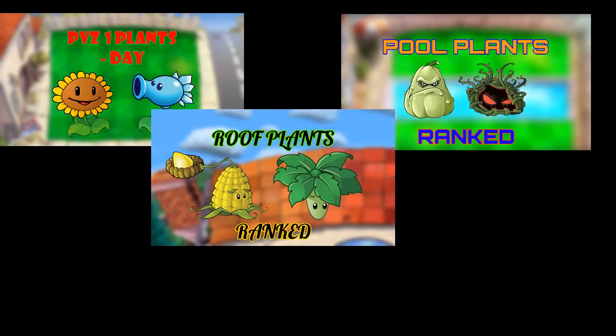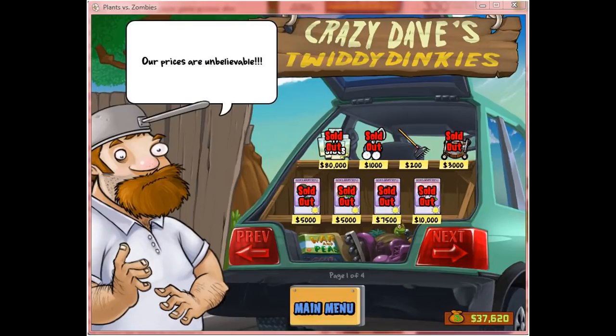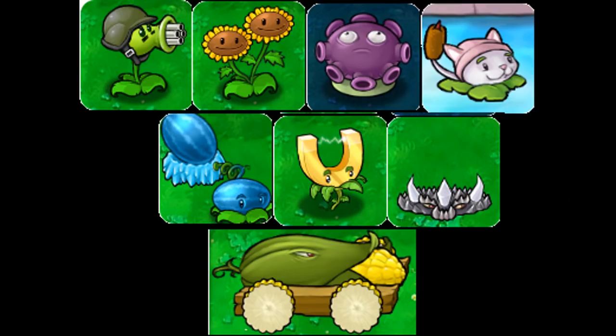Now I've covered all of the world-obtained plants in these videos, and I've got 9 of them left — all of the store-bought plants from Crazy Dave's Twiddydinkies, which is still a stupid name, but whatever. These are all of the upgrade plants, plus the Imitator.